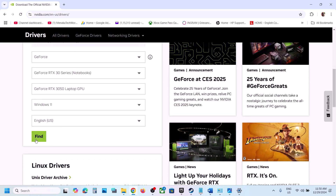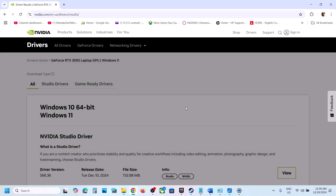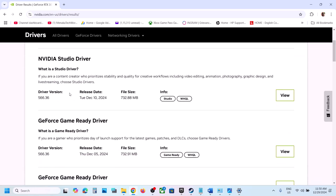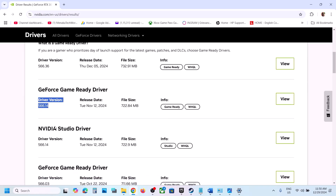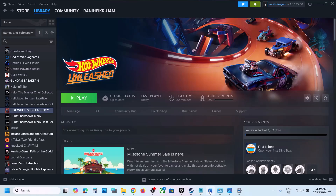Select your graphics card, choose the correct operating system, and click Find. Scroll down to view more versions — the latest is currently 566.36, so you could try 566.14 or 566.03. Download and run the exe, making sure to check 'Perform a Clean Installation.' Restart your computer and then launch the game.